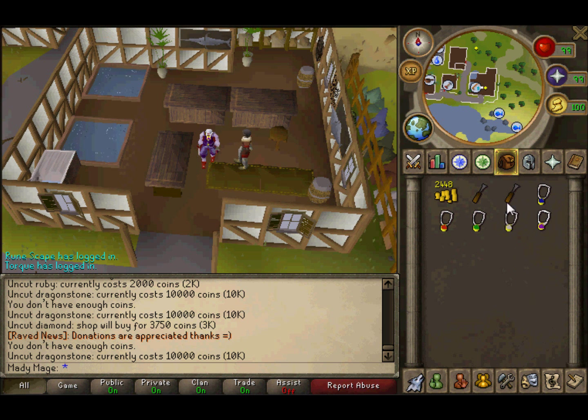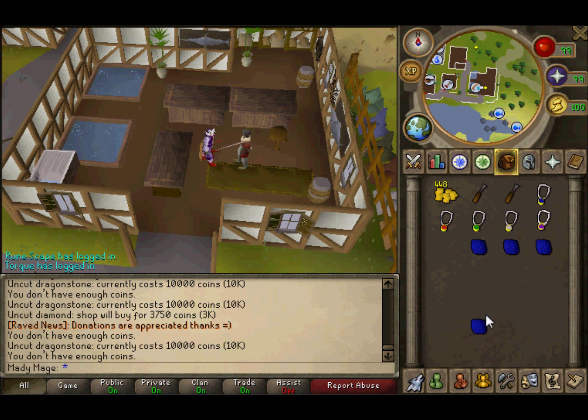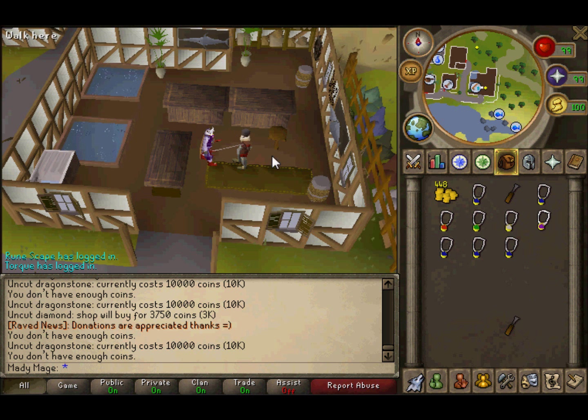I'm gonna show you the setup with some sapphires. You're gonna want to put your chisel in this position right here in the bank. Okay, so pretend this is an amulet — this is the setup you're gonna want to use.